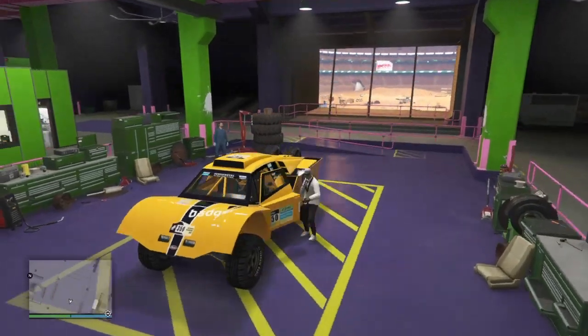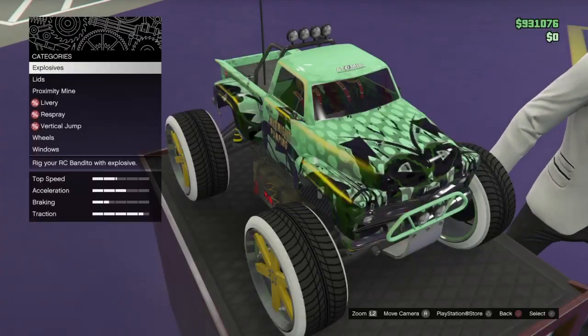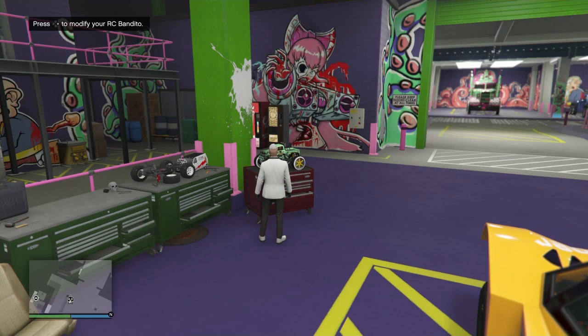Hit Circle, exit the vehicle. It only takes about 30 seconds to do this, so you guys can do all your cars within the night, until there's a better glitch that you can make some money out of. Just go into that and then back out.